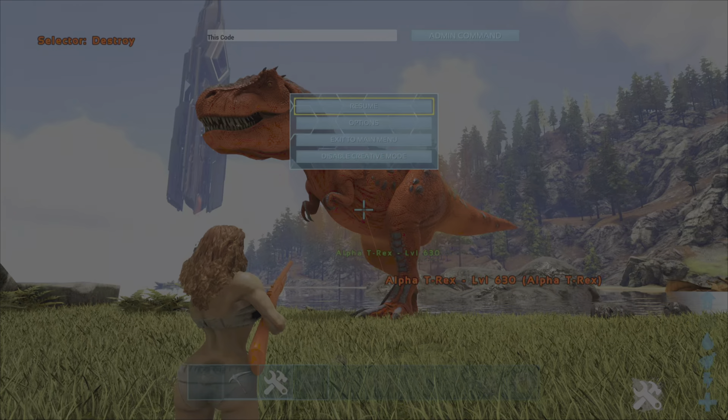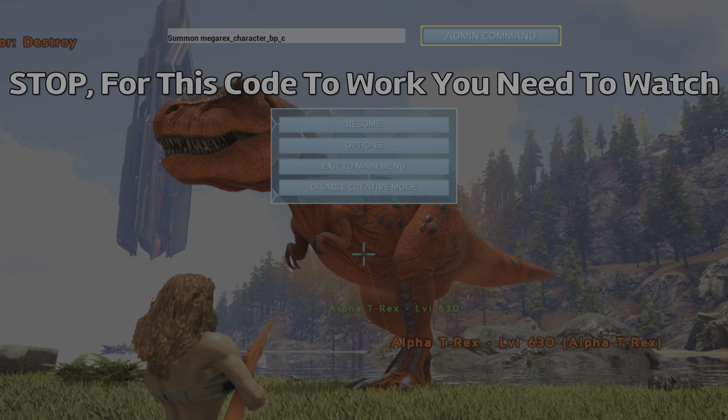To spawn in the Alpharex you want to type in the following code: Summon Megarex Keiter PPC. This will spawn in a random level wild Alpharex.